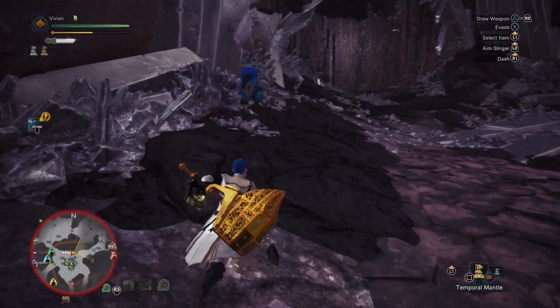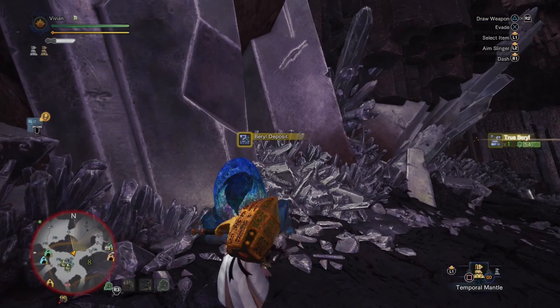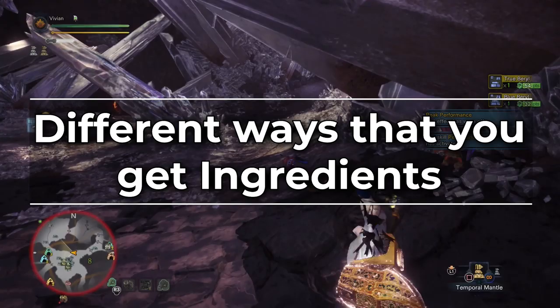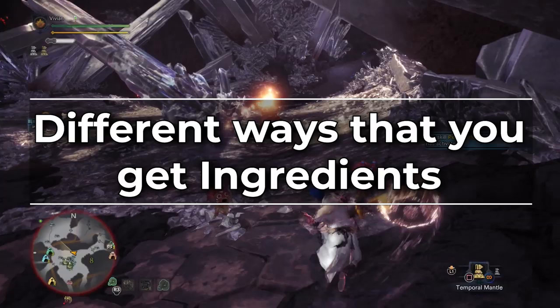The drinks are pretty easy to get too because you just follow side quest lines for them. But if you would like us to cover those in a short video, let us know in the comments below. Alright, before we discuss how to get each specific ingredient, we need to talk about the different ways you get ingredients to help contextualize everything. Trust me, covering all of these beforehand makes it a lot less confusing once we get into each of the 60 different foods.